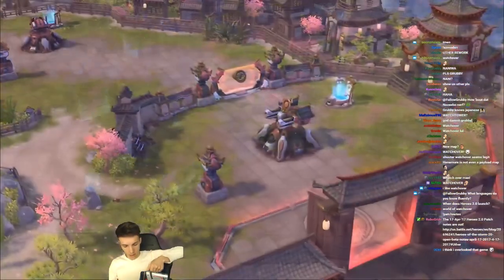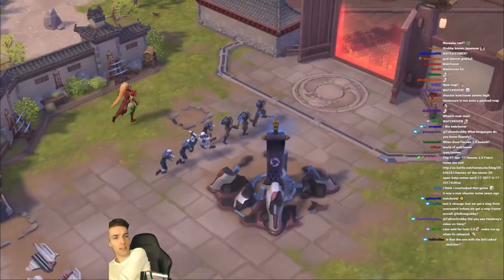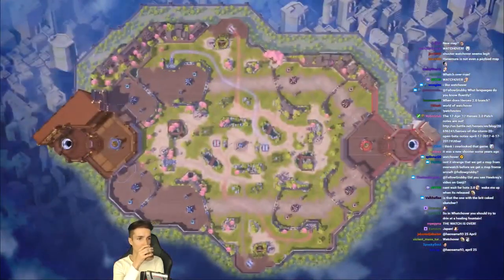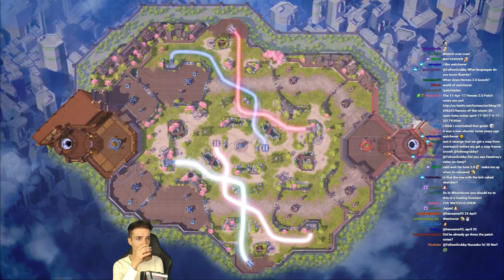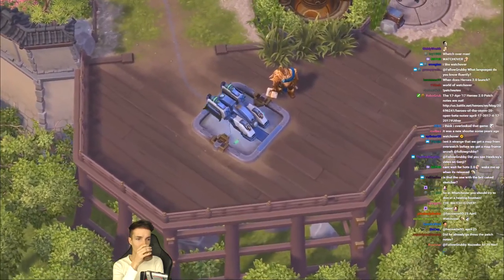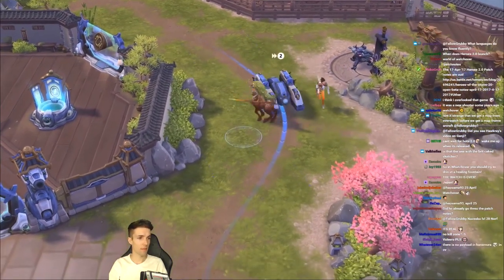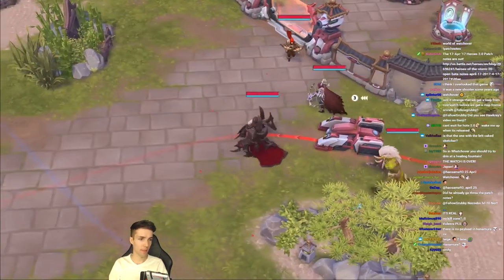Welcome to Hanamura, a large two-lane battleground set inside the sprawling grounds of Shimada Castle. Much like Towers of Doom, heroes cannot directly assault the enemy core but must find victory through the map's unique mercenaries and central objective. Woven across the center line are payload pathways for both teams covering the top and bottom of the map — these payloads are the key to victory.